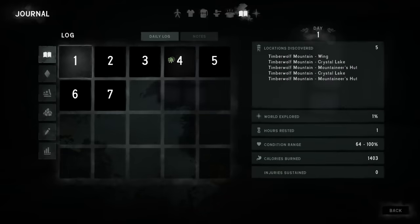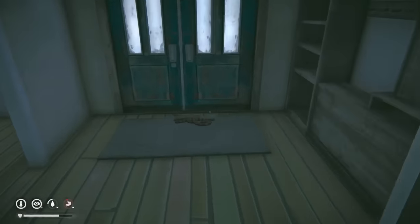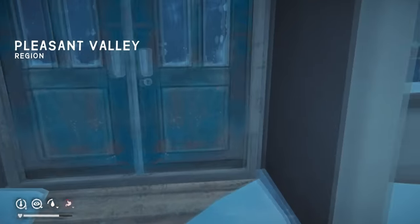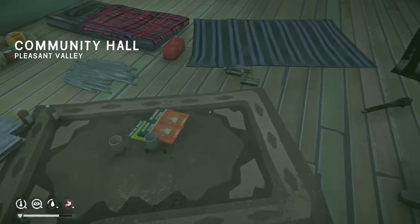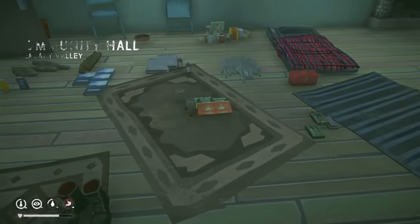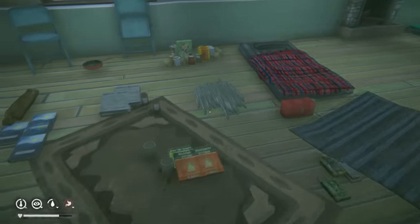Welcome to day number seven. We have survived a full week inside of this place, our condition bar is looking good, and stepping outside — it is currently a blizzard out, so we're gonna have to spend our day indoors. What I'm gonna do is pack everything that I think is essential for our big trek to Coastal Highway. It's gonna be pretty boring, but by the time this blizzard is over, we should be more than prepared to leave.